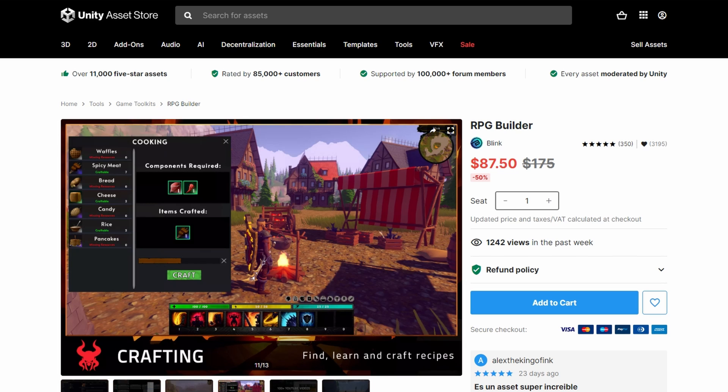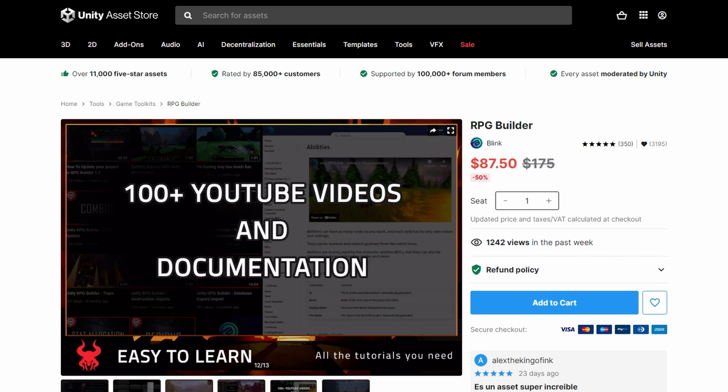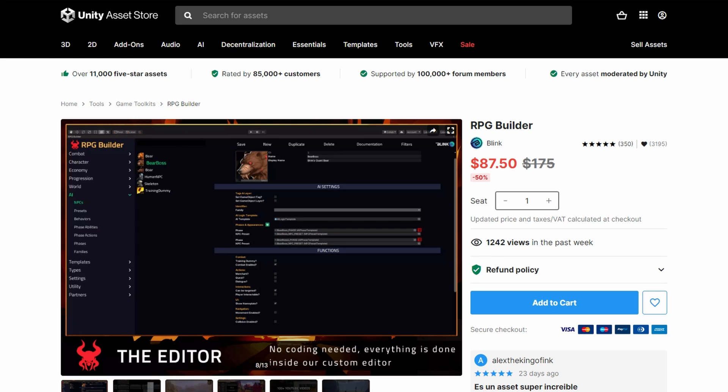Flying, sprinting, dialogue system, inventory system, skill system, region system, teleportation, and much more.